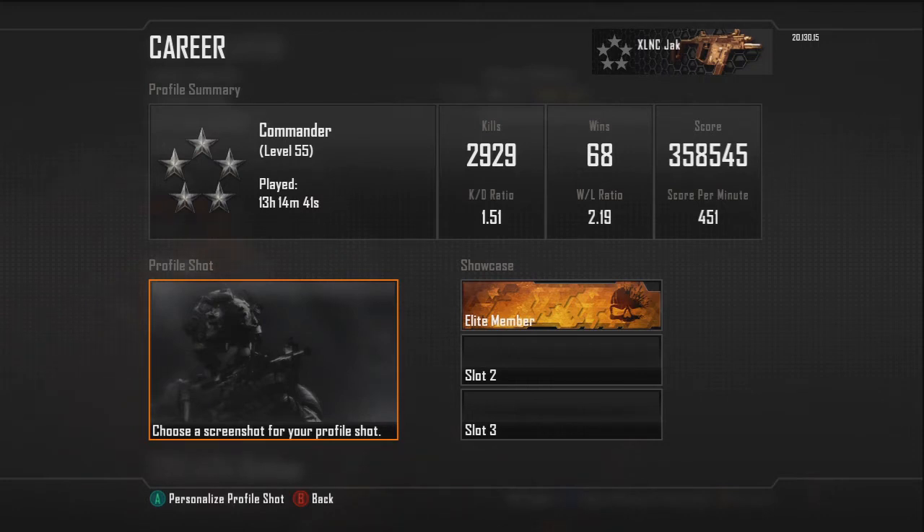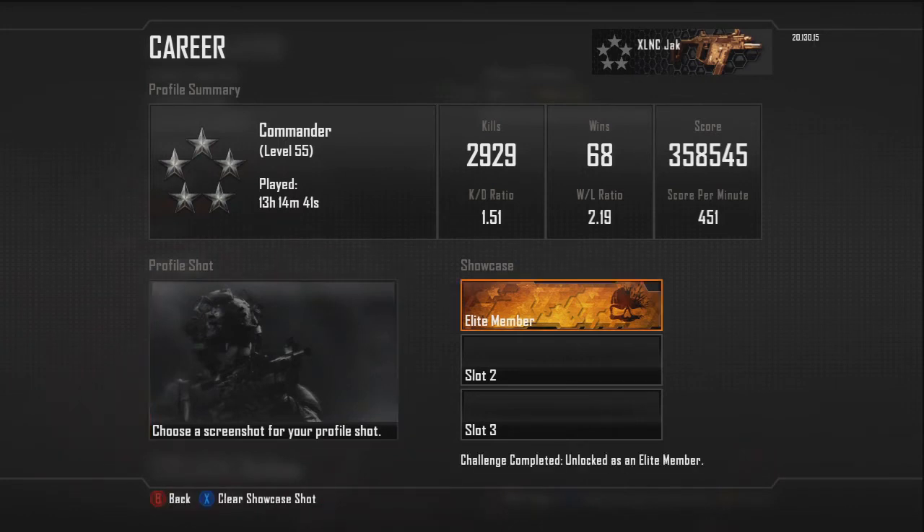14-hour prestige is pretty decent — about 13 hours and 14 minutes. That's a pretty quick prestige. I've heard it's meant to take about 17 or 18 hours. There's the Nuketown 2025 playlist which I've played a bit, but not enough to account for the difference. Kill/death is 1.51 — it was about 1.7, but I've been mixing it up game mode-wise. There are a lot of kill-hungry people in modes like Hardpoint. Win/loss is 2.19; I've been playing with parties a lot, but have had to lone wolf a bit.